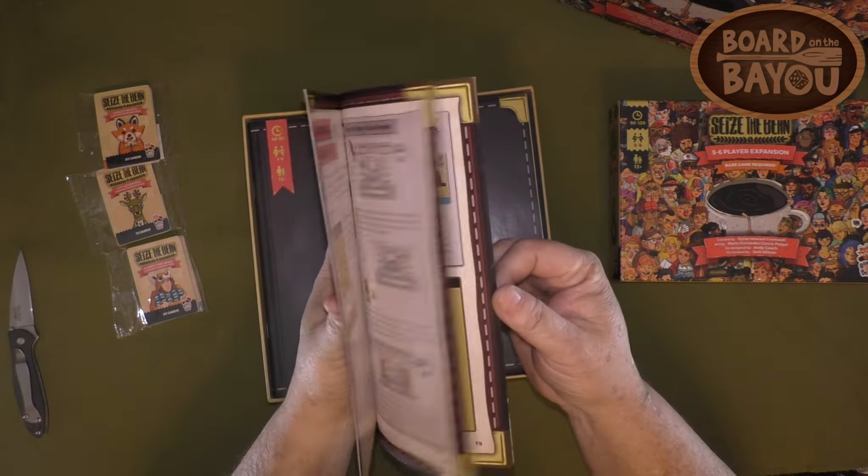These are the player boards, and they are dual-layered so your components sit down inside, which is nice if you bump the table. There's a spot where everything locks in, with little spots for all your pieces. On the back, I believe these are all different famous coffee houses around Berlin, each with a little background.